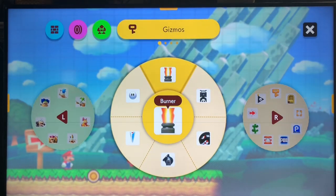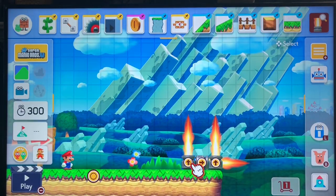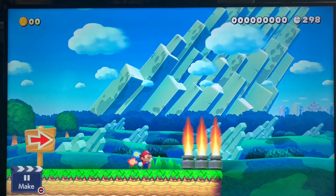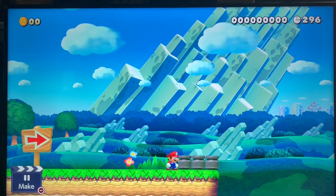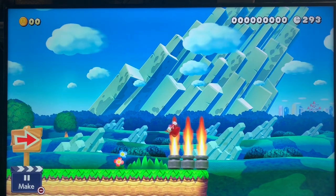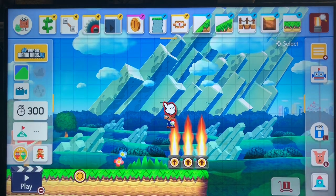The first gizmo we have is the burners, and I reminded you that these things can also be used with the pop-up menu. You will see what happens — they fire and you cannot step on it. They stop for a second, but when they fire again, if you are in the right place where the burners are touching, then you will die.